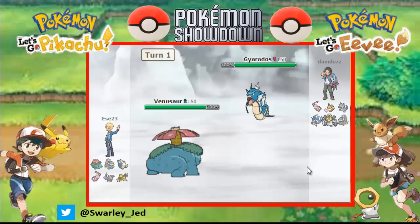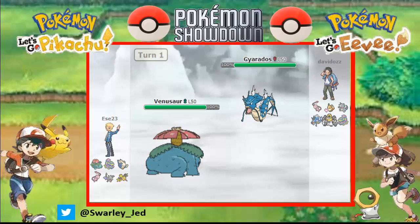They started with Gyarados - they thought we would lead with Aerodactyl. So let's Mega evolve this Venusaur and Leech Seed Gyarados - or Mega Drain. Now they might change to Melmetal. I don't want chip damage on Mega Venusaur, so I'll go for Mega Drain. He changed - there goes Mega Drain doing some damage, not too much.